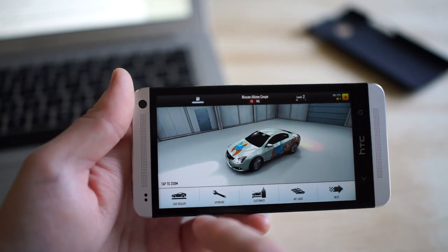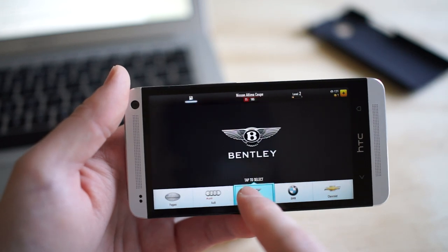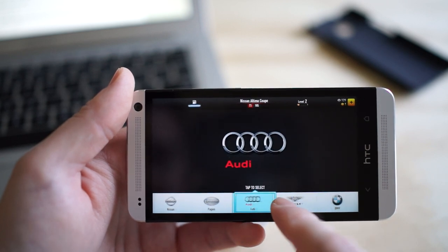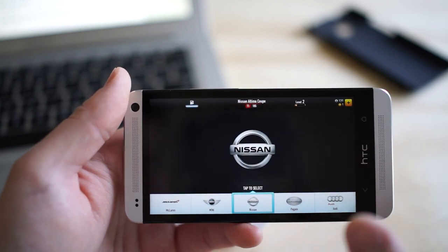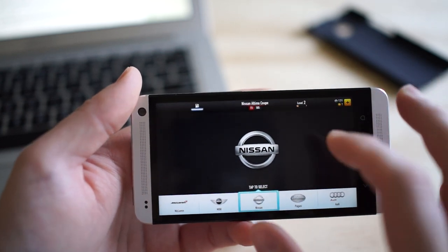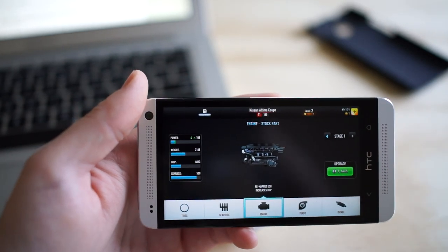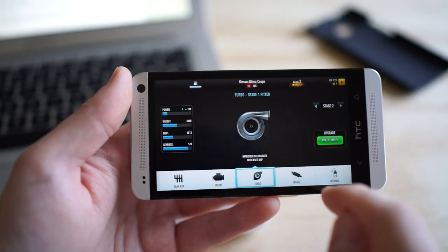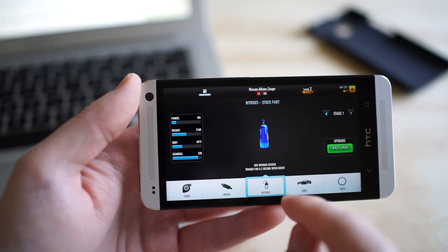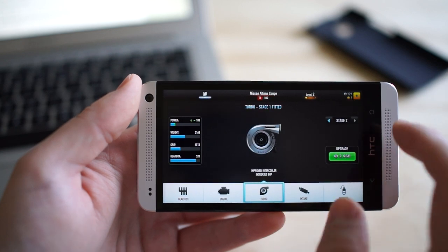Let's go to the car dealer — you can see there are a couple of different dealers to choose from: Audi, Bentley, BMW, Chevy, Dodge, Ford, Nissan, McLaren, all kinds of stuff. Inside each dealer you have a couple of cars to choose from. For Nissan you have the Ultima, the 350Z, and even the GTR which is super expensive. Upgrades can be purchased as well — when you win races you use money to upgrade your engine, turbo, intakes, and you can see with the little green indicator how much they're going to improve.